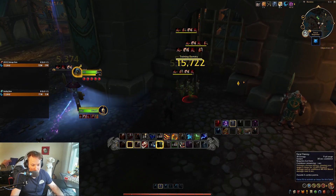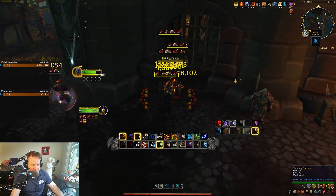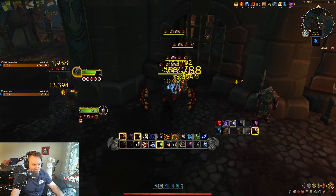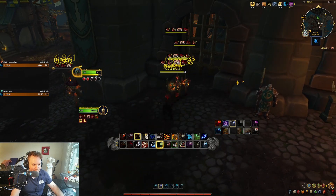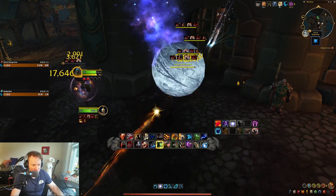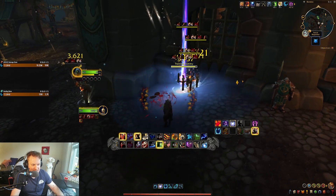There's my third Feral Frenzy, and we're back into regular rotation. Adding some dots here and there. Primal Wrathing. I'm swiping a lot because I have that swipe build that adds Thrash all by itself — I don't even have to try. We're basically staying at 200k DPS.